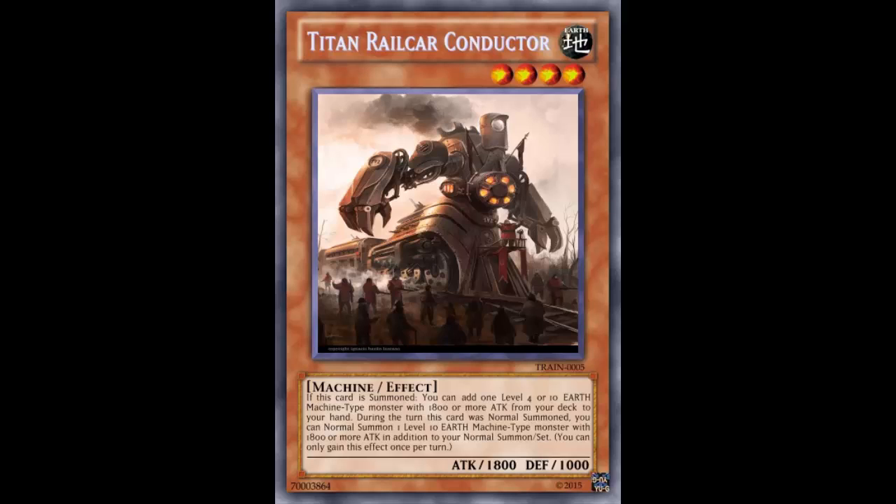The first effect reads: if this card is summoned, you can add one Level 4 or Level 10 Earth Machine-type monster with 1800 or more attack from your deck to your hand. So when it's summoned — including when summoned off your field spell and goes up to Level 10 — you get to search. For example, you can summon Night Express Knight and search another Night Express Knight.